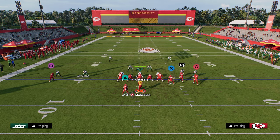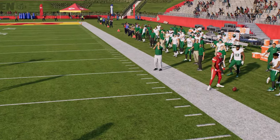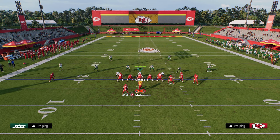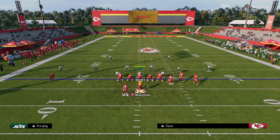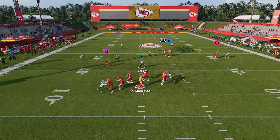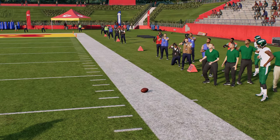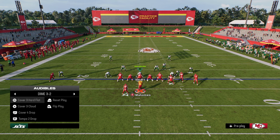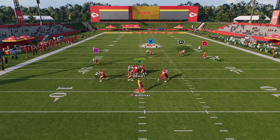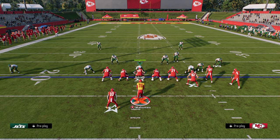This short corner route is super good this year at attacking the right side of the field. There's not really a great zone coverage that defends it. Against cover two, using curl flat gives you a deep corner route to the outside receiver that can clear a basic cloud flat defense. Against cover three or cover four on that side, you can consistently hit this corner route to the outside bunch receiver, putting a high-low strain on the right side of the field.